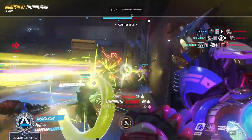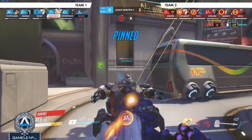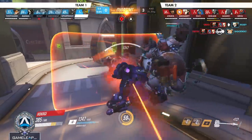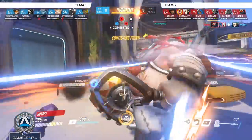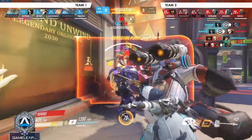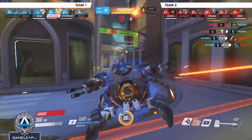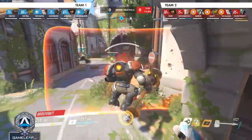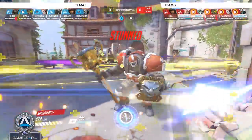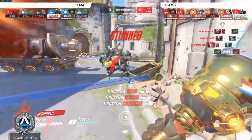Moving on to tip number two: play for your situation and don't worry about things outside your control — adapt. I tell you to play aggressive on Rein, and every time, people say, "Every time I push up I die, I don't get heals." Here's the thing — there's a proper way to play Rein, but if you push up aggressively and your supports are not healing you and your DPS aren't peeling for you properly, then you should be swapping off. If your team isn't helping you in a way that promotes the proper winning strategy, you should not be playing Rein.